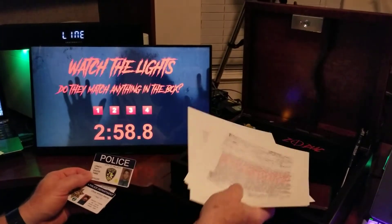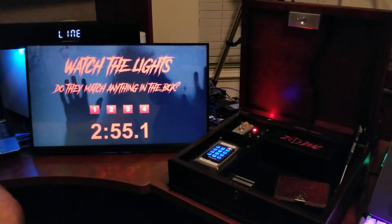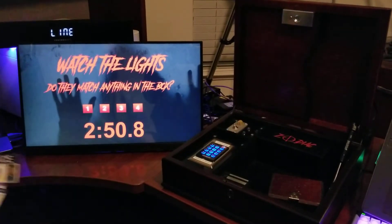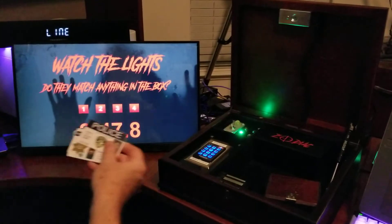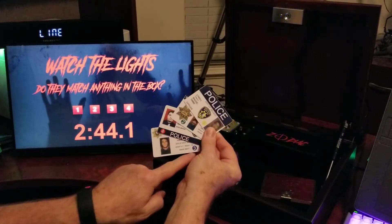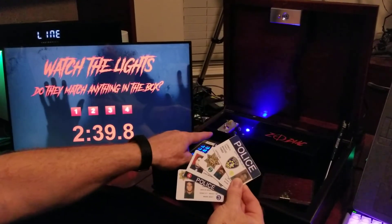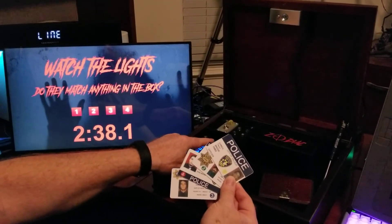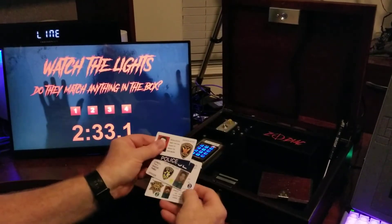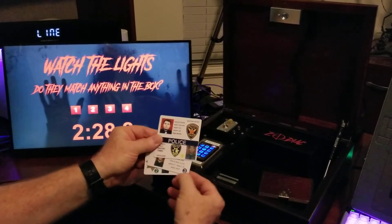Now that police call actually came from inside the box. And now we have flashing lights in the box. Second question — watch the lights. Do they match anything in the box? Each of these police IDs has a colored dot with a number in it. If you watch the pattern of the flashing lights, you will see that it is red, yellow, blue, green.